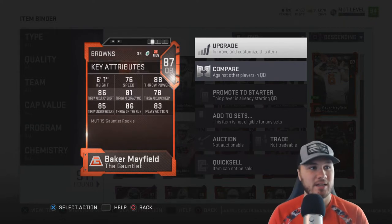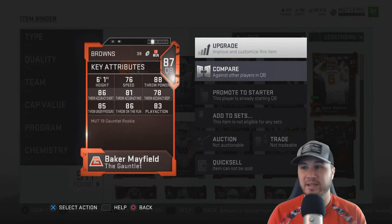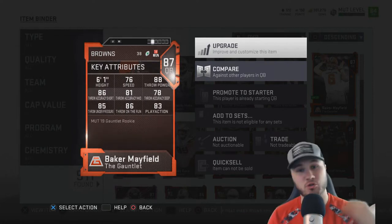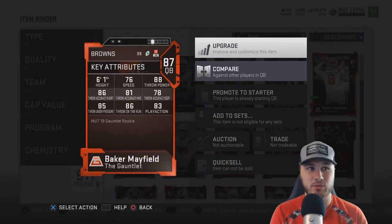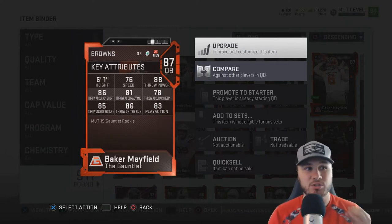His card numbers: he's got 76 speed, which is more than enough to play outside the pocket, use the play action game, scramble when you need to. He's got 88 throw power, 86 throw accuracy short, 81 mid, 78 deep ball, and 85 throw under pressure, which is very nice. His throw on the run is an 86 and his play action game is an 83 — overall a really balanced card with some decent speed.